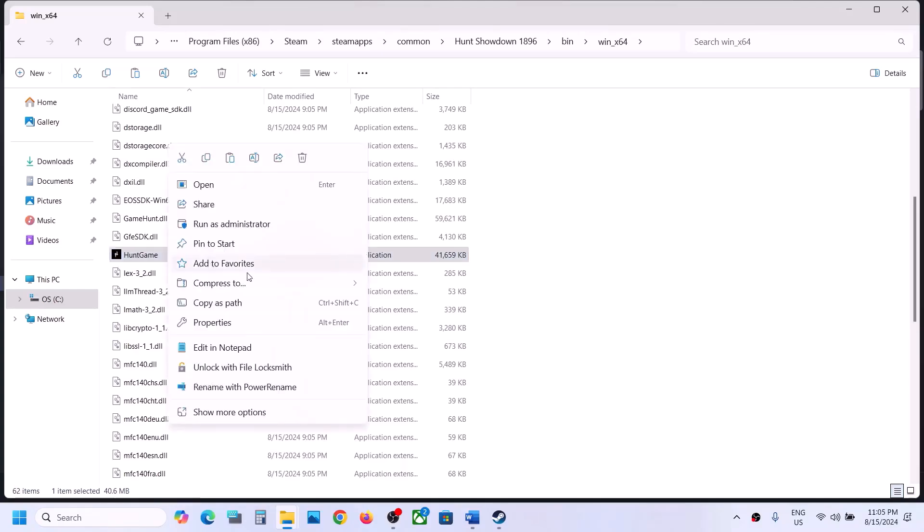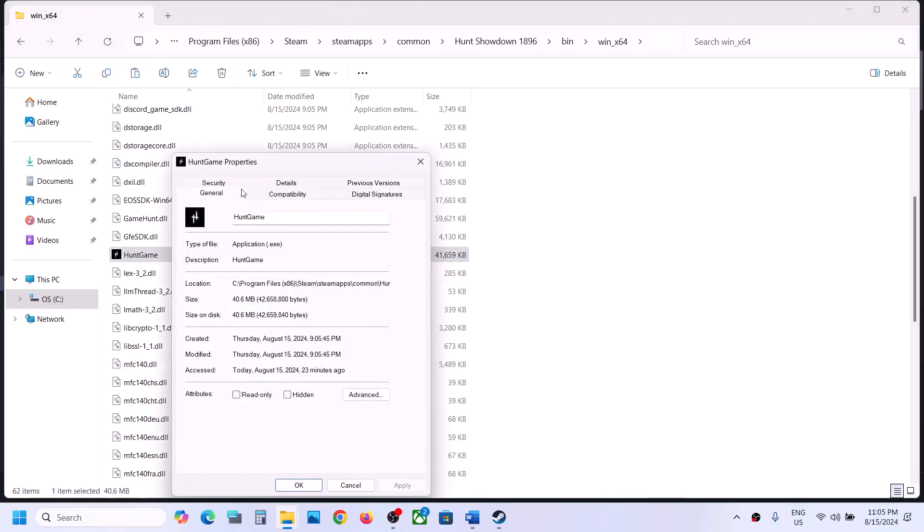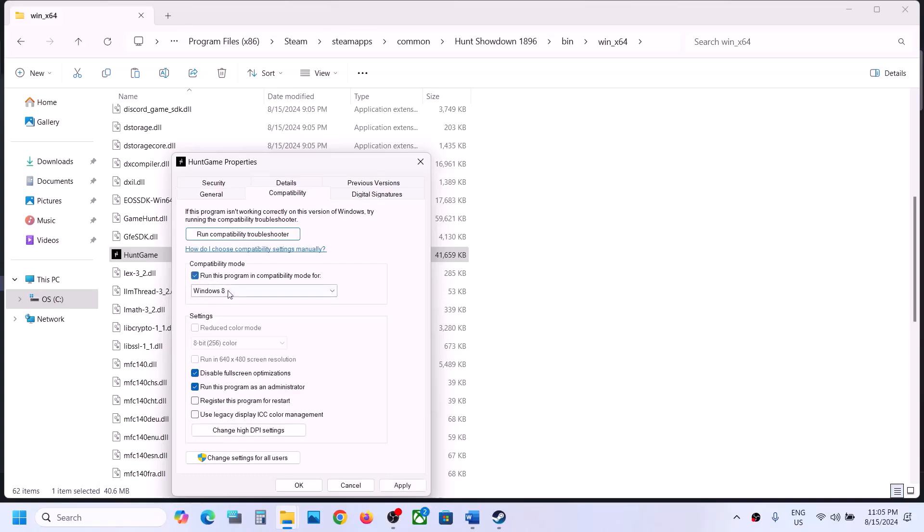If that does not work, go to Properties once again and put a check on Windows 8 compatibility mode, hit Apply, click OK, and launch the game. Still not working — select Windows 7, hit Apply, click OK, and launch the game. Still not working — put a check on Disable Full Screen Optimization, hit Apply, click OK, launch the game and check.